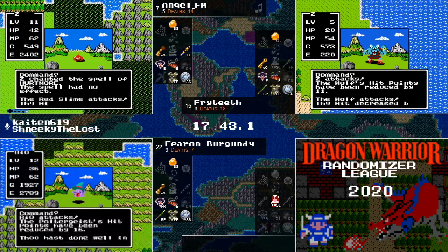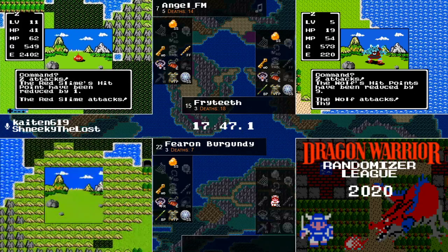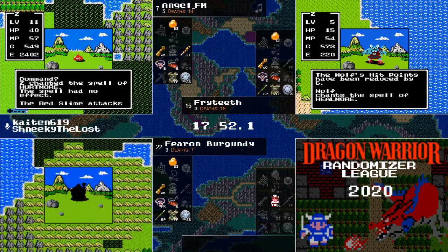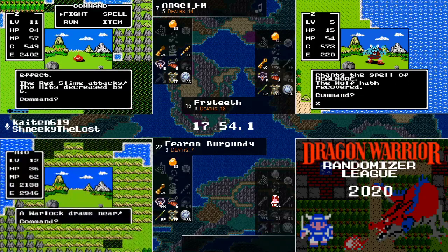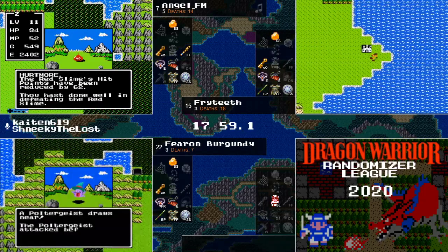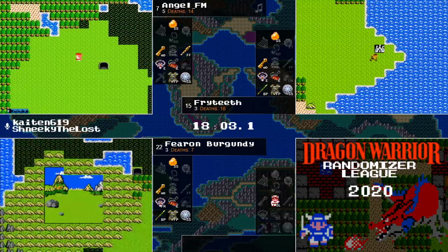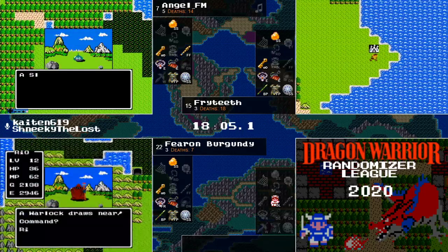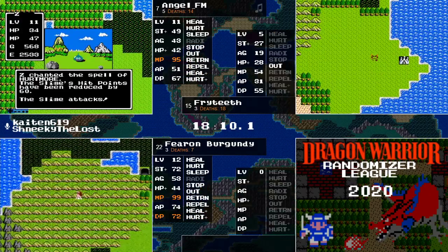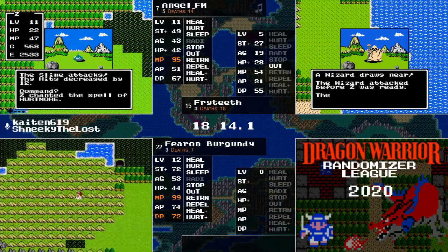Fearon looks like he's doing a bit of grinding as well. Looks like all of our runners right now are doing a little bit of a grind because they're having some trouble getting through that swamp to really get out and explore the world. AngelFM has gotten on the other side of that swamp and has found a new cave. We'll see what's down there.